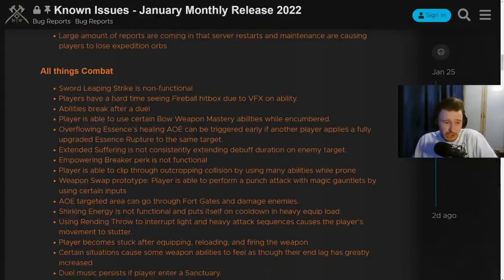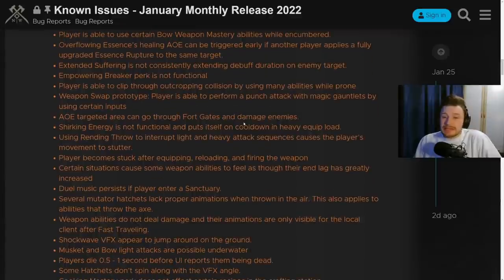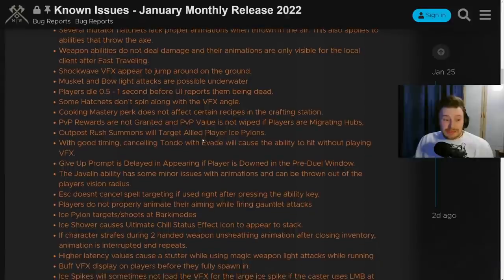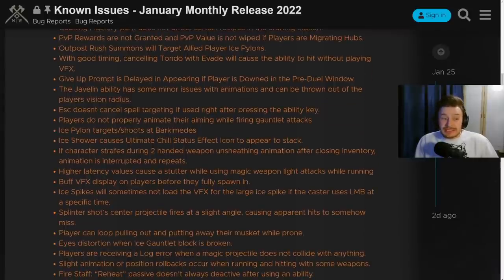In combat, there are lots of big bug reports - things like abilities not connecting, desync, things not functioning as they should such as AOE through objects. Visual effects are particularly important in mutations and PvE, and death animations are affected too. PvP rewards are not granted and PvP value is not reset if players are migrating. Outpost Rush summons will target allied players and ice pylons - if you've played Outpost Rush since the update you'll know what this is like and it's not great.